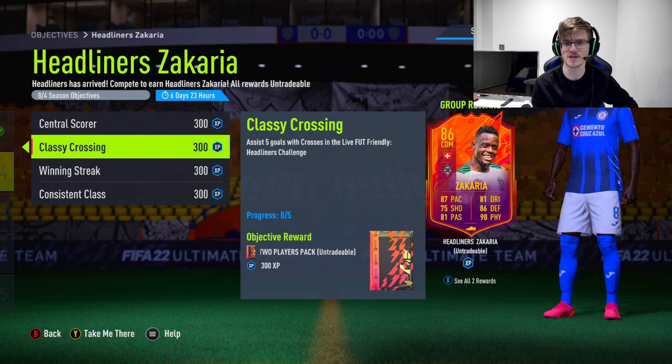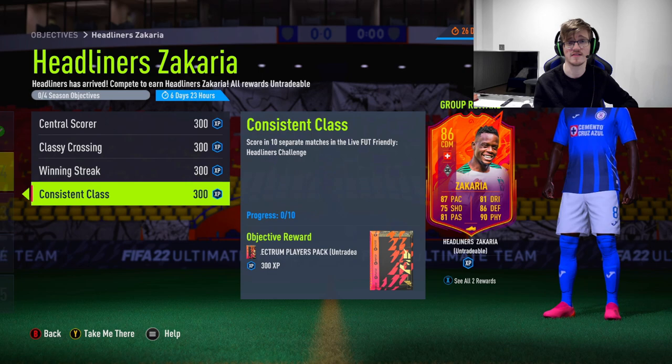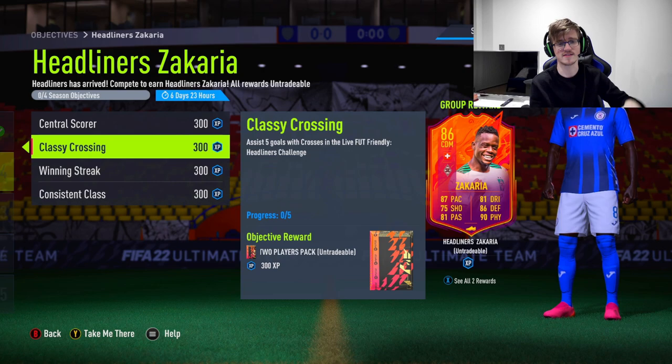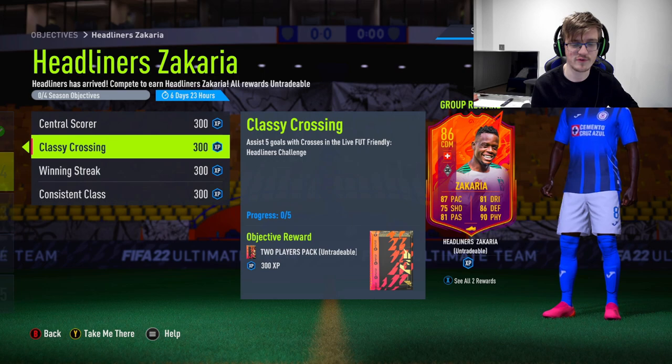Apart from that, get those early crosses in at the back post. Look at my tactics — I have a lot of 'gets into box for cross' tactics. Win four matches is pretty simple. Score in 10 separate matches is just painful, but if you ask someone in a friendly, they should let you score at least one. Just say 'I need one goal with a cross' and they'll be fine with it.